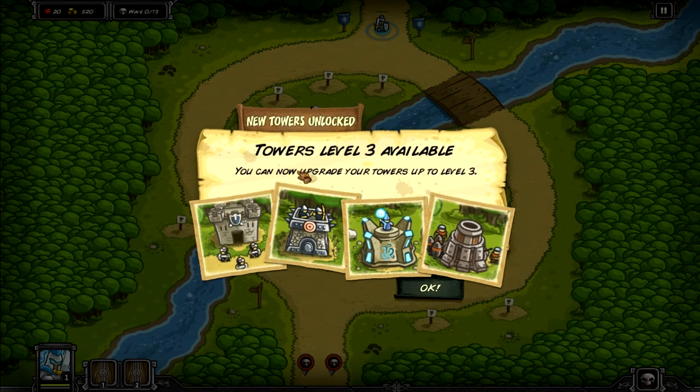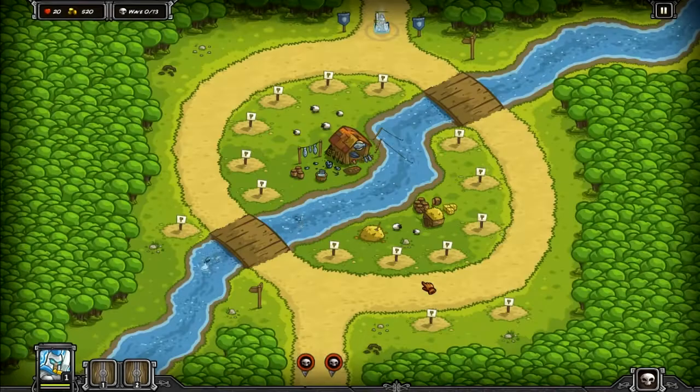We can now have level 3 towers — that's pretty groovy. We've also got Sir Gerald, who's basically a paladin. He's a bit of an arse kicker, so we'll see him kick some arse in this video.